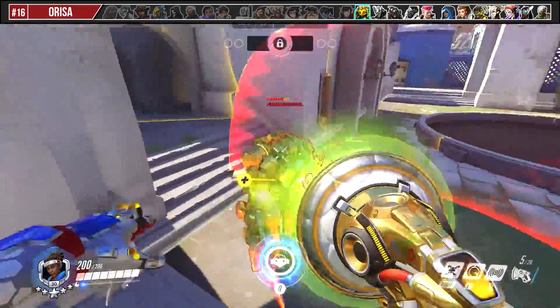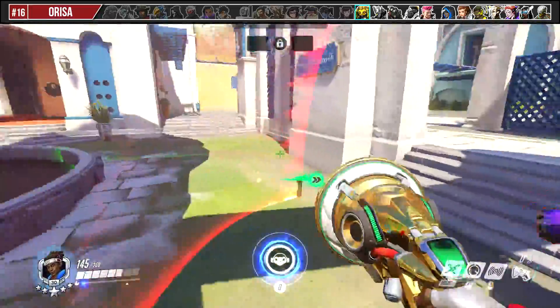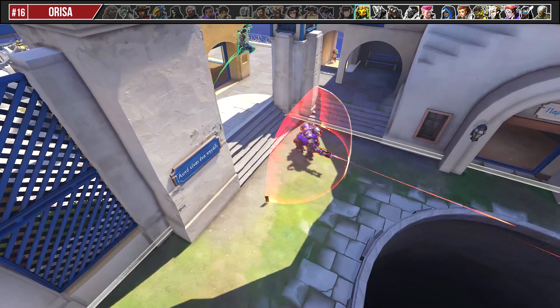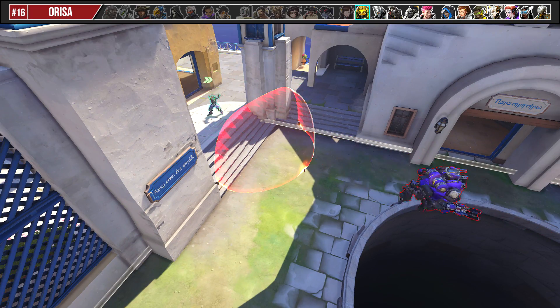Against Orisa, Lucio is so damn mobile and Orisa is relatively slow and inaccurate that you can actually whittle her down and annoy her without taking much damage in return. In environmental kill situations, bait out Fortify and wait until she stops shooting. When she's not shooting and Fortified, she's much easier to boop.